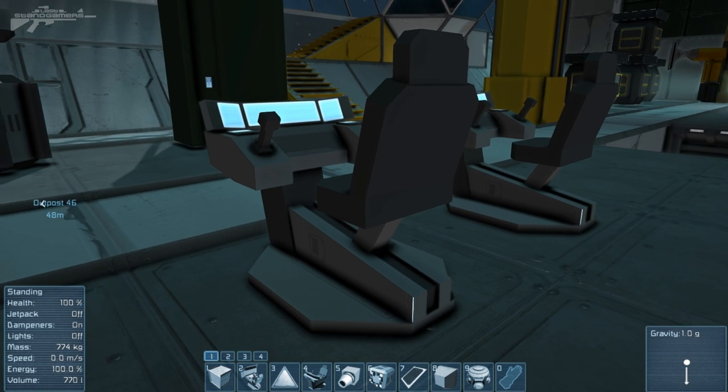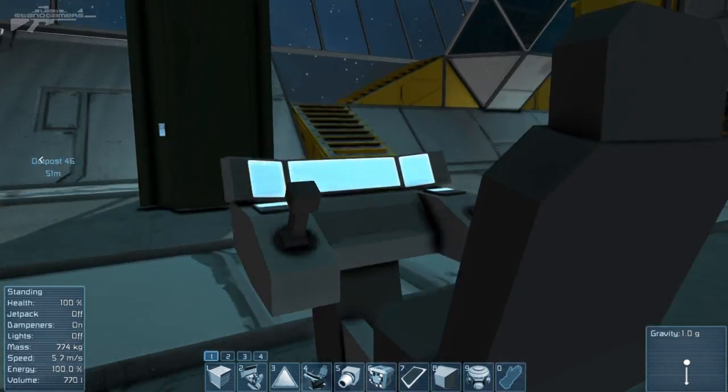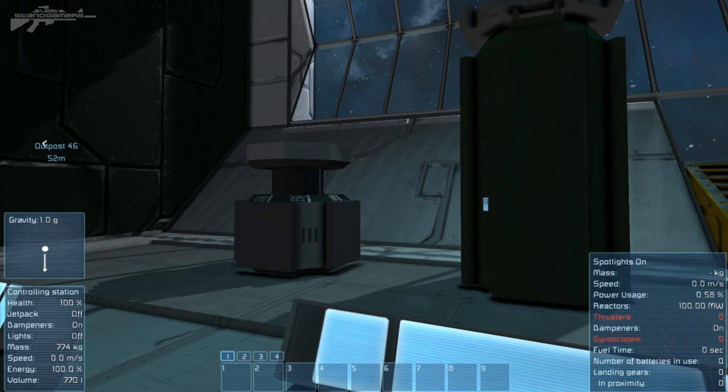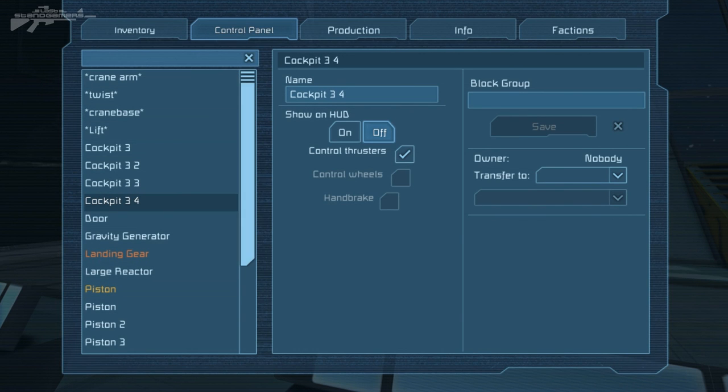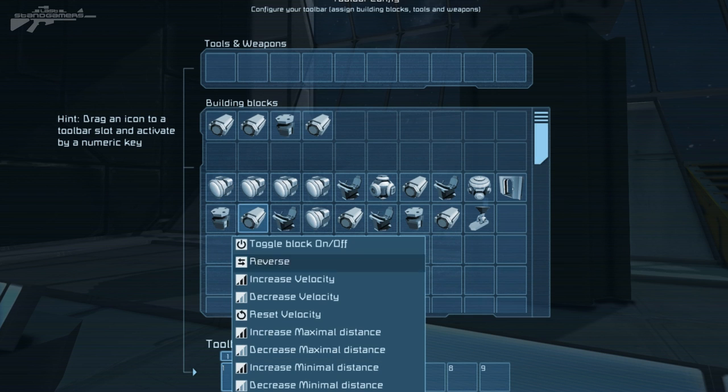Something else worth noting is that it's individual to each cockpit. So I could have this cockpit wired up to control these blocks, where on another cockpit there's nothing assigned to it. Now, for actually assigning the controls - we're using the G menu, not the K menu. By accessing G we have access to our different building blocks, and each one has a variety of features depending on what it is. A simple light only has a few options like toggle on/off, increase radius, decrease radius. Something like a piston has a whole variety more - reverse, increase velocity, decrease velocity - and whatever we choose gets set to that toolbar number.